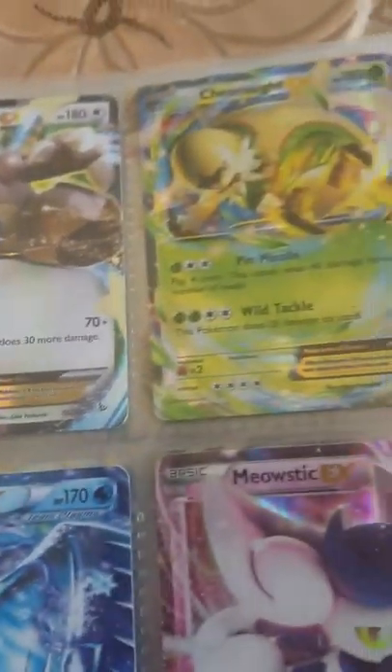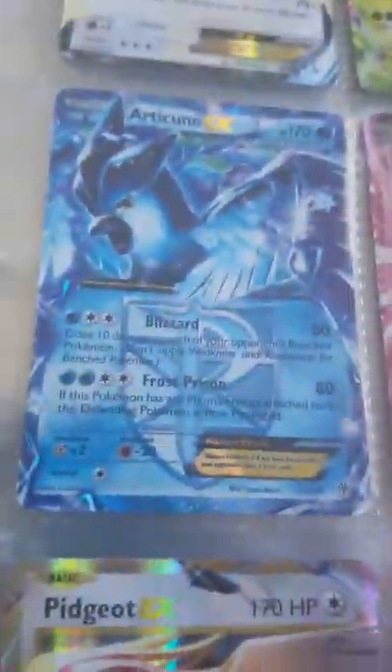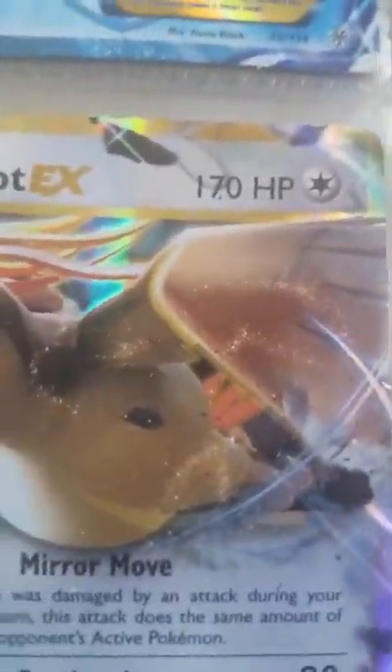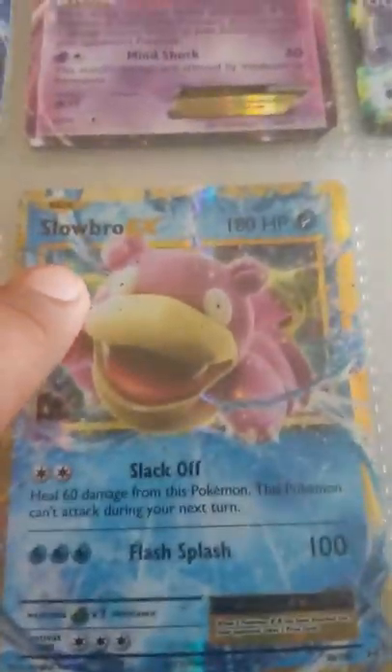King's EX, Chespin — this is the one I got the golden card from. Ditto EX, Articuno EX, Meowstic EX, Mewtwo EX, Impikacilla EX, and Slowbro EX.